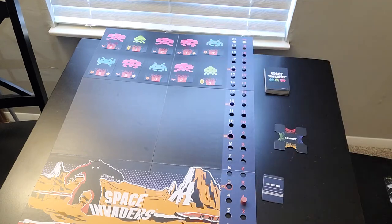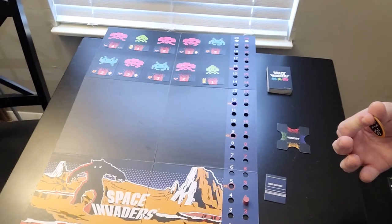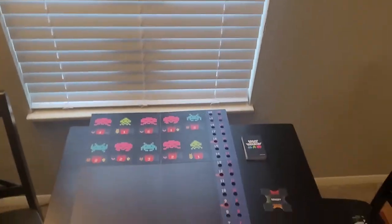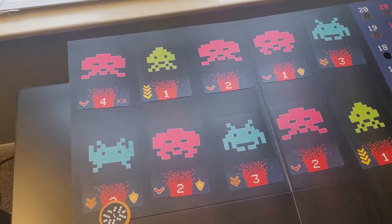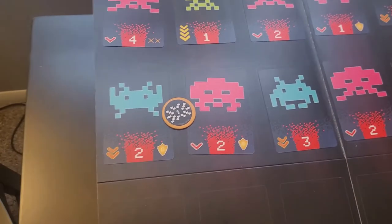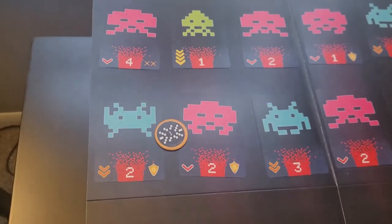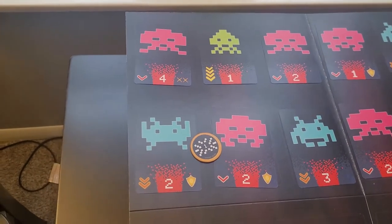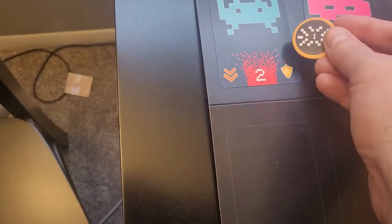Now let's go over some hits — what counts and what does not count. If you landed halfway on the alien that counts as a hit. If you landed on two aliens you're lucky — you just knocked out two of them, and that counts as two hits. If it's right up against it unfortunately that won't work, but as long as it's touching the alien you're good to go.